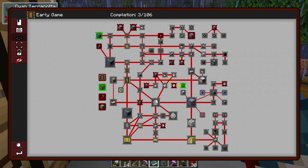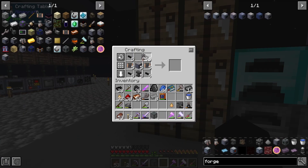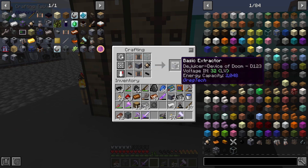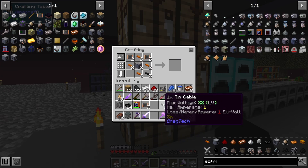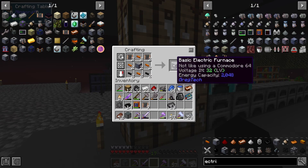I'm going to figure out how to automate pulsating polymer clay. We need five forge hammers, and I can see we have our LV extractor and our LV electrolyzer, as well as two basic electric furnaces.